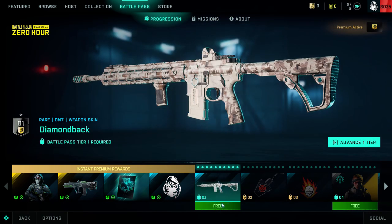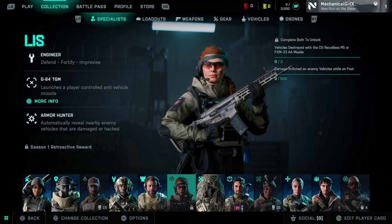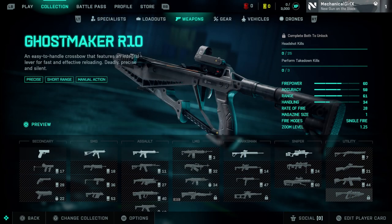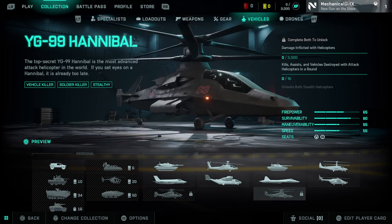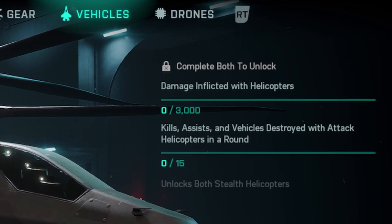To find the items still accessible, go to your collection. Under specialists you can see Liz. At the weapon overview there is the BSVM and the Ghostmaker R10. Over at gear you can find the smoke grenade launcher, and at the vehicle tab you can see the two stealth helicopters. All of these items are grayed out and in the top right corner of your screen you can see so-called assignments.